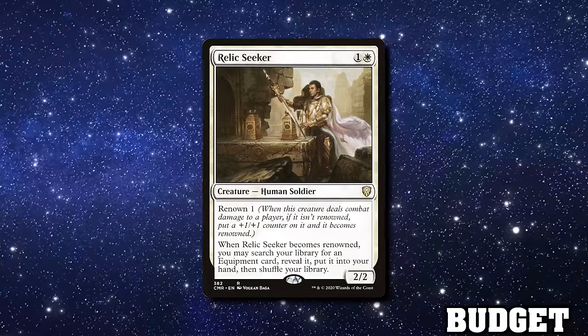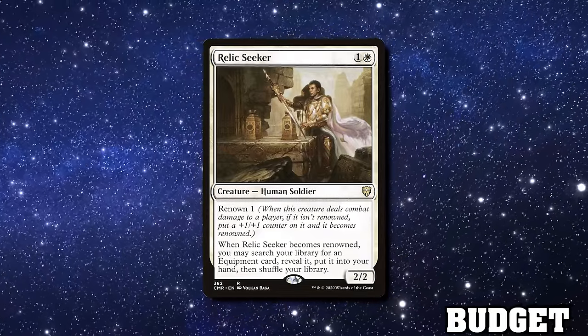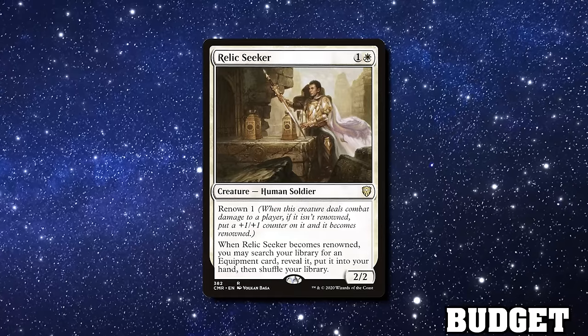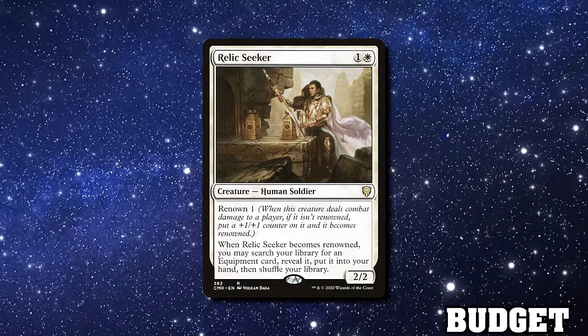If you want discount Stoneforge Mystic, you've got Relic Seeker, which must get into the red zone first, connect, trigger Renown to put a counter on itself, and then search. It doesn't have Stoneforge's second ability either. It really is the Stoneforge you order from a discount site — one-third of the card.